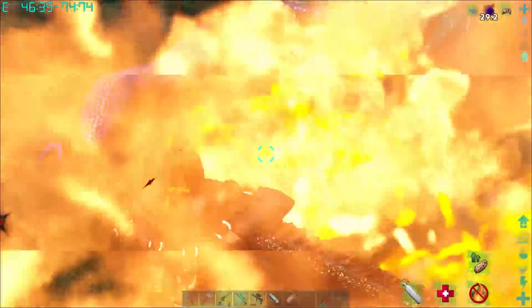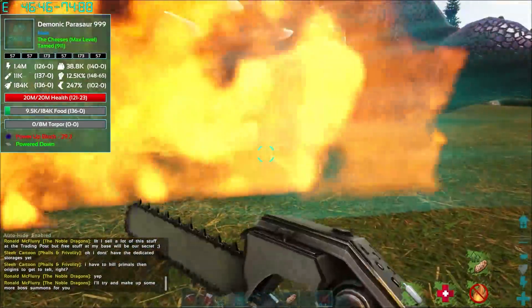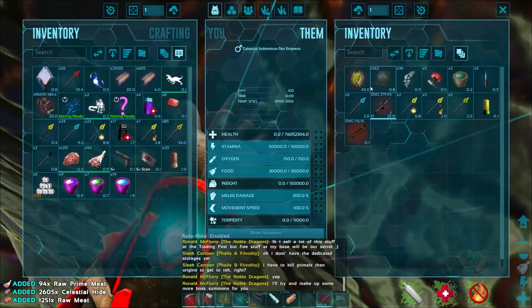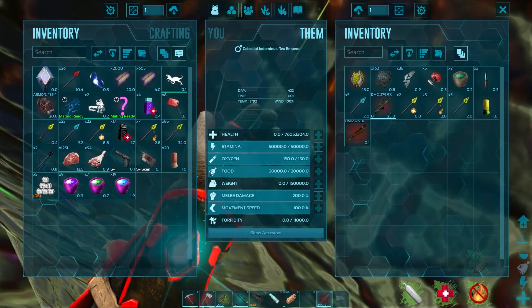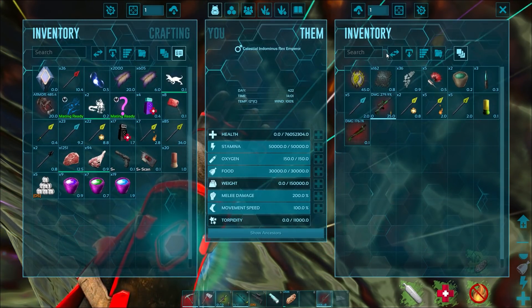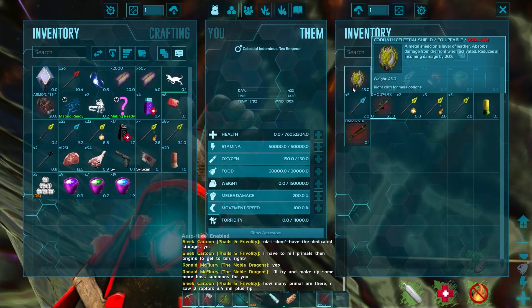Do I feel bad about losing our Empress? A little bit. But I think I'm more sad about losing that 10 demonic kibble - it costs a freaking fortune. That's what I'm more upset about. Well, we killed her. We got the tame summoner, we got the soul - that's all the loot. We got a shield, 162 element. Not bad. Good life, Celestial Shield.